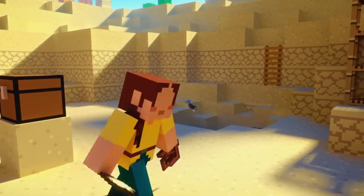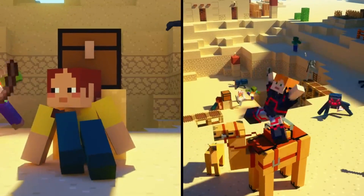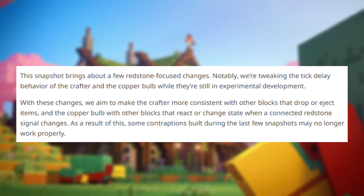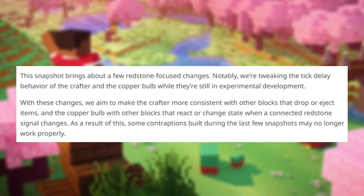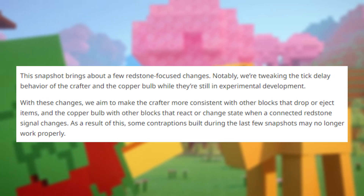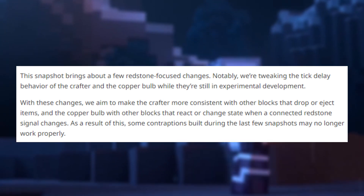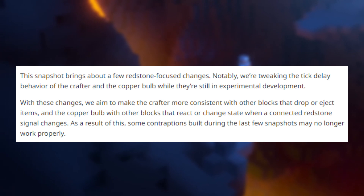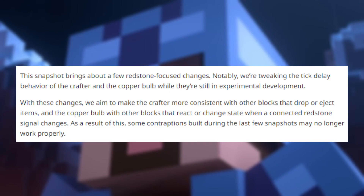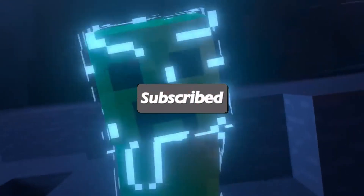It's an interesting change they've made. We also got the Java Snapshot with some smaller changes — let's check out the change log. This snapshot brings a few redstone-focused changes. They're tweaking the tick delay behavior for the crafter and copper bulb, which are still in experimental development. The changes make the crafter more consistent with other blocks that drop or eject items, and also adjusts blocks that react to state changes or redstone signal changes. As a result, some contraptions built during the latest few snapshots may not work properly.